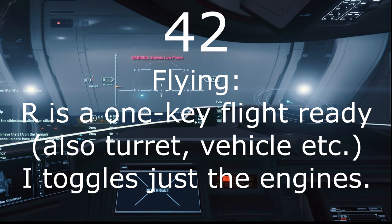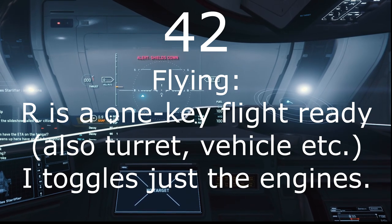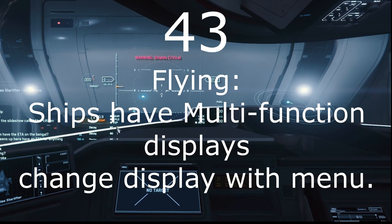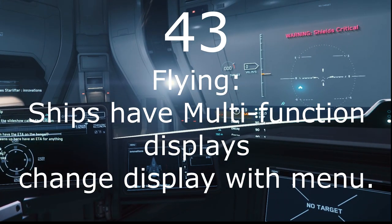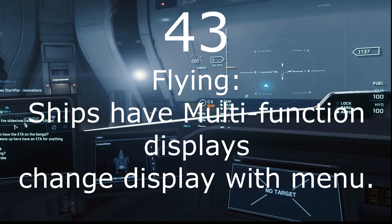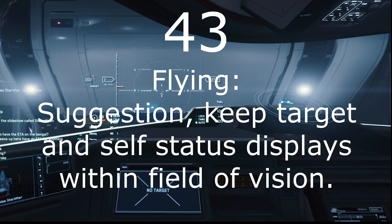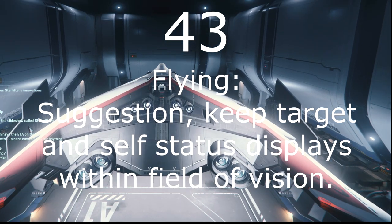Number 42: When you get into your ship, R will make it flight ready. The I key will toggle the engines but leave the ship powered, which can be handy for interrupting quantum travel. Number 43: Your ship will have several interactive multi-function displays. F and the scroll wheel will let you see them more closely. There is a menu button in the upper left that controls which functions will appear on which display. You will usually want to have target status and self status on displays that are within your field of vision, followed by other important displays such as power and weapons.